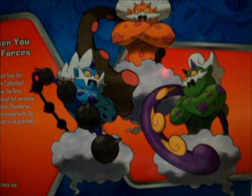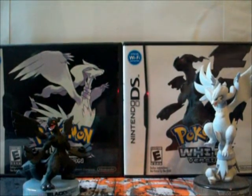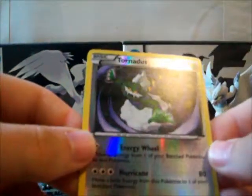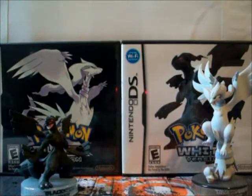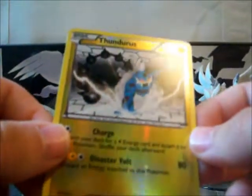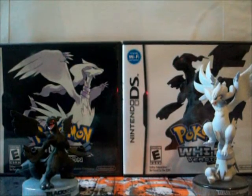Here's this thing - that's a pretty good looking picture right there. Here is a Tornadus reverse, which has really good artwork on it. I really like this artwork. Here is a Thundurus with the same kind of artwork. This is really nice - this is really nicer than the Emerging Powers artwork. I like it better anyway.